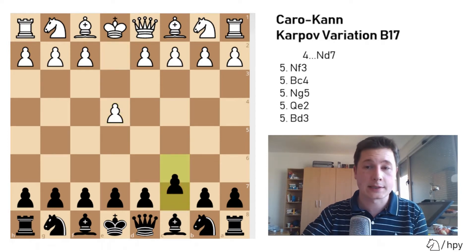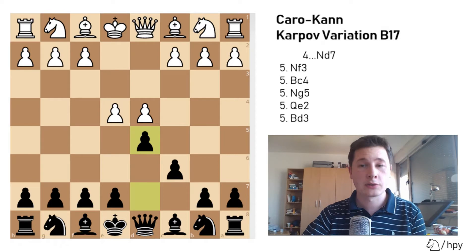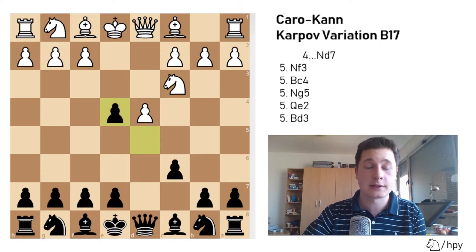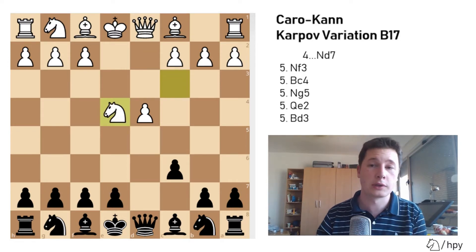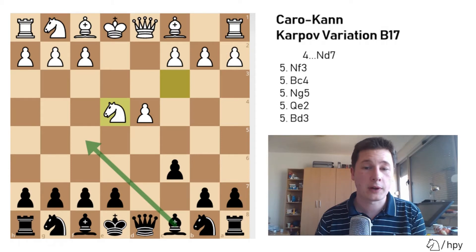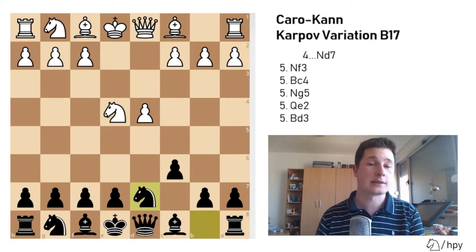After e4, Black plays c6, d4, d5, and from here the Karpov variation continues if White enters the classical Caro-Kann with Nc3. After dxc4 and Nxc4, this could lead to the main line with Bf5, which I will cover in another video. The Karpov variation is instead of Bf5 or Nf6 — which leads to the Korchnoi or Bronstein-Larsen variations — to play Nd7. This is now the Karpov variation.